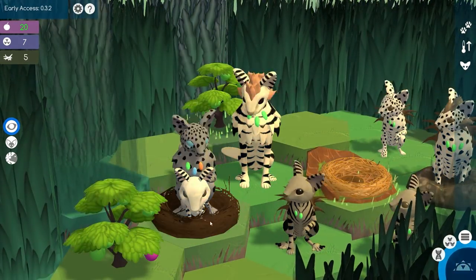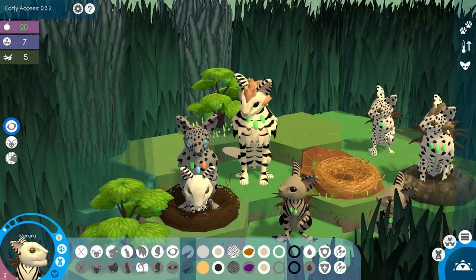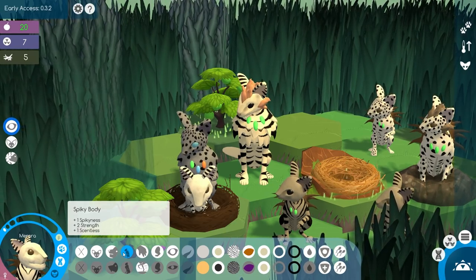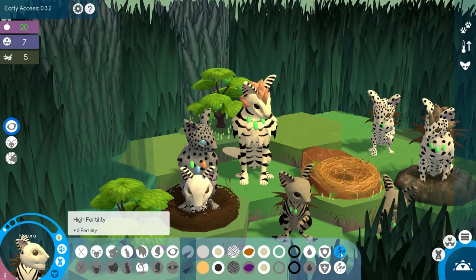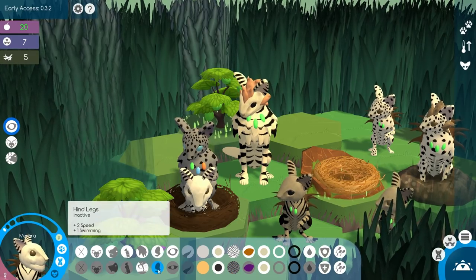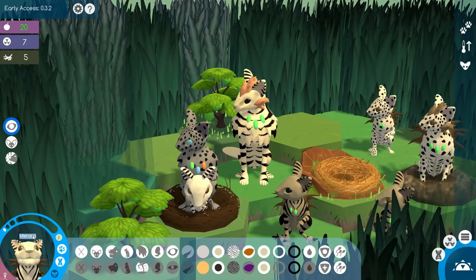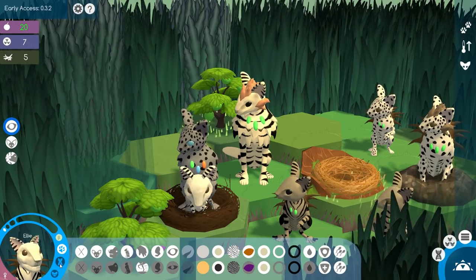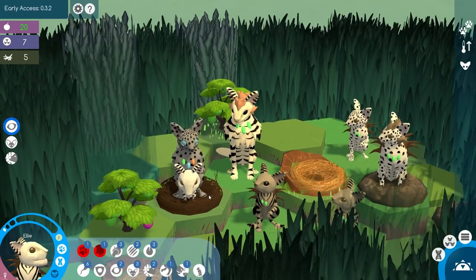Look at that — we got some changes. A beautiful little girl who is born with the cracker jaw, which is pretty interesting. She also is born with spiky body, so she has no tail. She has A and G immunity. She does have very beautiful stripes, normal hind legs, nimble fingers, runner's leg. We're going to go ahead and name her little Ellie. I'm pretty excited that she has cracker jaw — she's going to be able to collect all different types of nuts.